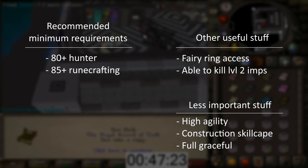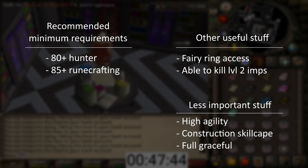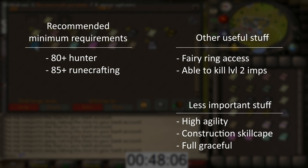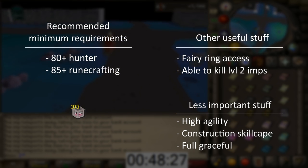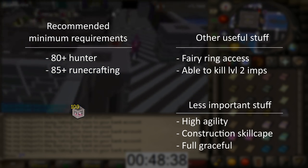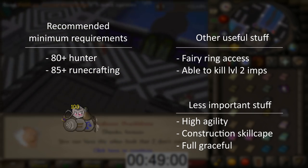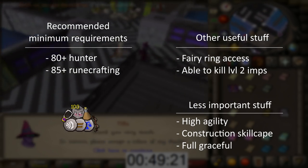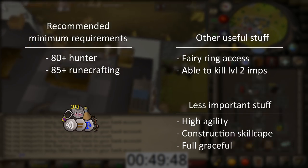I would also recommend that you unlock access to fairy rings. This method is available to level 3 skillers, but it is an advantage if you are able to quickly kill level 2 imps. The only items you need are at least 100 imp boxes — you will be able to sell most of them back when you are done. Besides that, you will also be using things probably already in your bank such as teleport runes, an amulet of glory, stamina potions, and a weapon to kill the imps with.